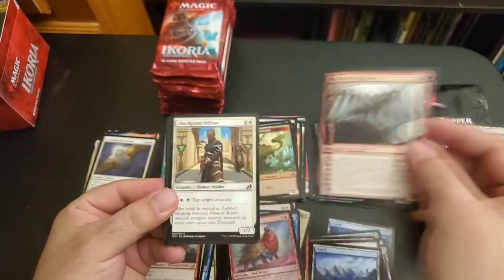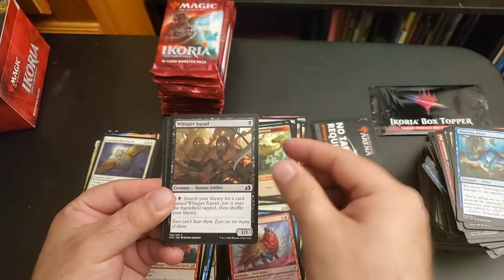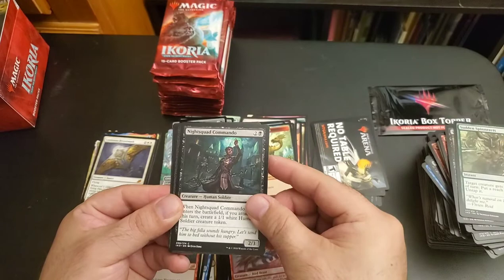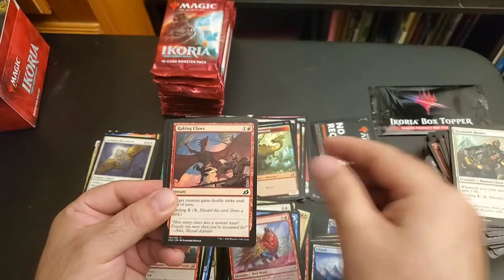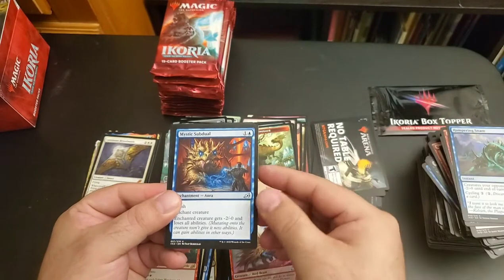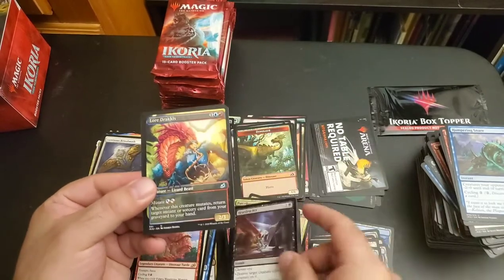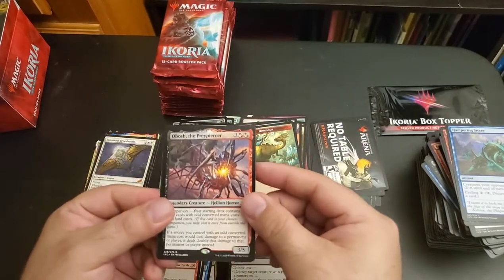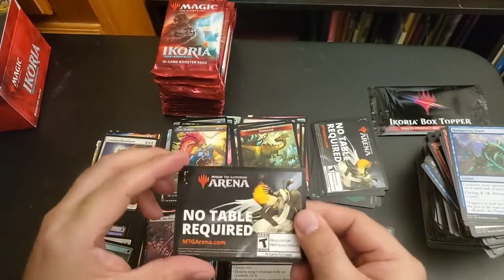Frenzied Raptor, Checkpoint Officer, Thieving Otter, Whisper Squad, Sudden Spinnerets, Night Squad Commando, Plummet, Drannith Healer, Raking Claws, Hampering Snare, Mystic Subduel, Heartless Act, Lore Dracus, Obosh the Prey Piercer, Swamp.